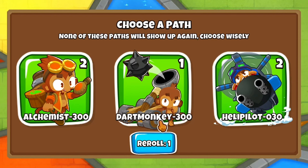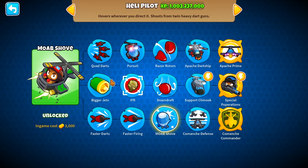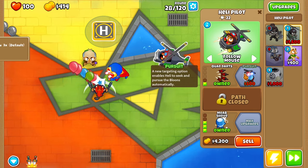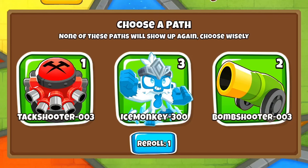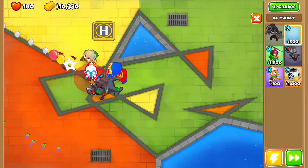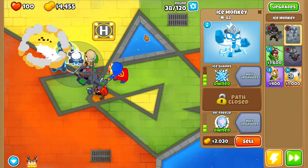Another path we could choose from. We have the Dart Monkey — I don't really want that. By the way, they all come around every five rounds. Let's do a reroll and get a Heli Pilot. We could get Moab Shove actually. Let's place one down: faster darts, faster firing, Moab Shove, Quad Darts, and then Pursuit. Oh, Ice Monkey — three of them! Second path, you can pop Lead and Camo and Ice Shards. Let's stack a bunch of them in this little corner. Every single one is a 3-0-2. Now we're cooking.